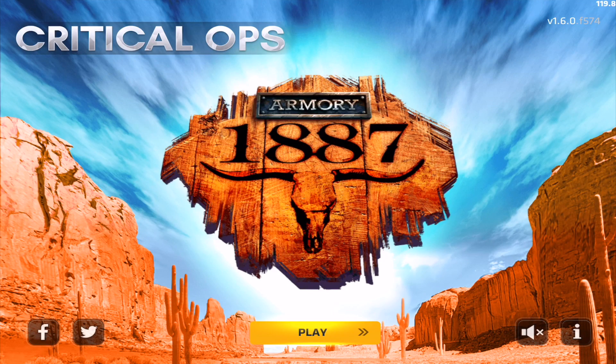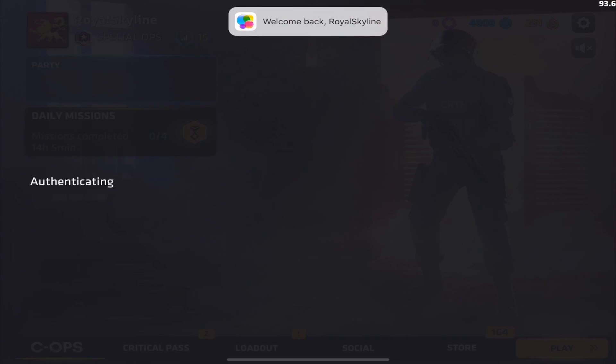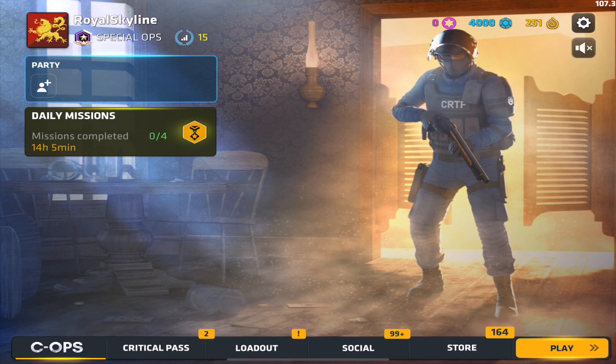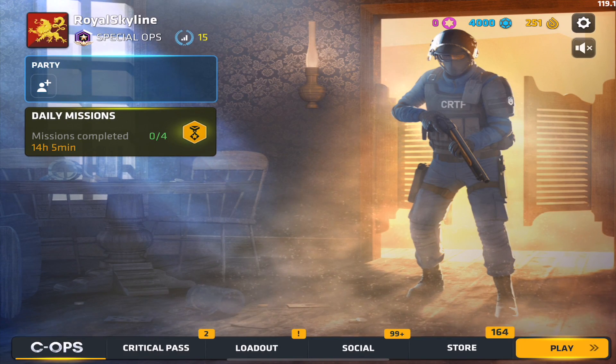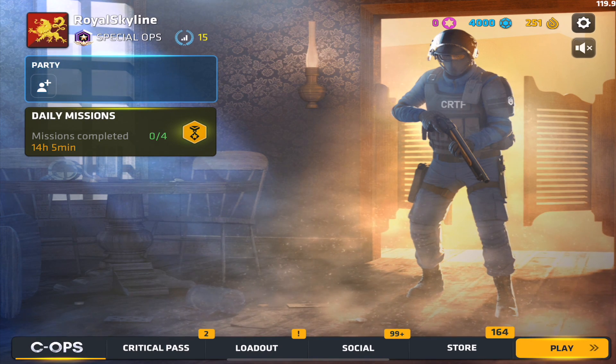Welcome back guys to a brand new video. Today we are doing a case opening of the new Armory 1887 cases. They're really cool with a nice western vibe, fitting the theme of the new Winchester 1887 shotgun. We have 10 cases to open. First we'll look at the skins I want to get, then open the cases, and show some of them off in game.